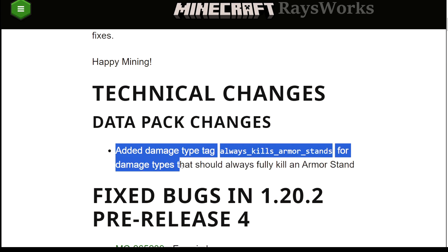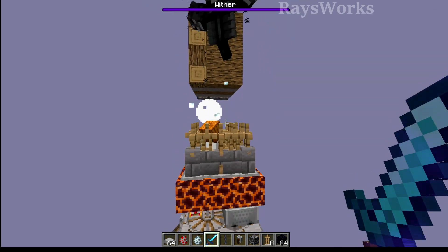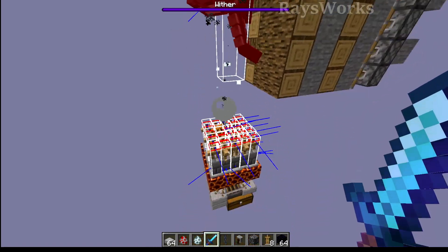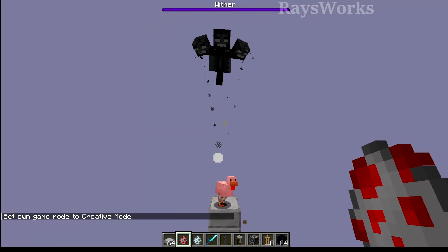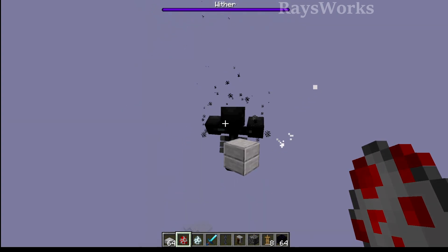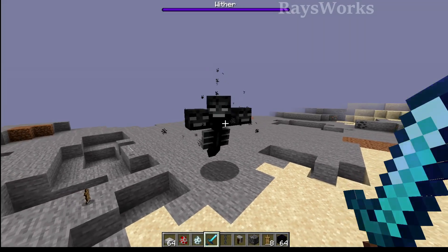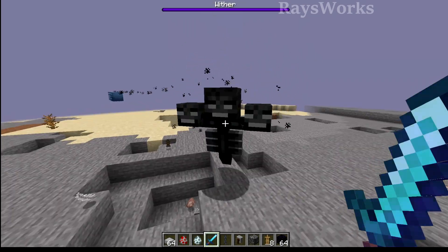Pre-release 4 added a data pack change for a damage type called 'always kills armor stands' — for damage types that should fully kill an armor stand. This affects the crazy wither cage tricks that worked because damage hits the top of armor stands without actually killing them. That trick is now fixed: it will destroy the armor stand and kill whatever is hiding underneath. If you want to use this trick, make sure to remove the wither before upgrading to 1.20.2. It was a cool trick but game-breaking, and it got fixed in under a week.